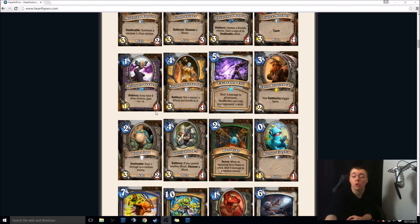1-mana 1-1 Warlock-only card. Battlecry: if you have 6 other minions, gain plus 4, plus 4. So this is potentially a 1-mana 5-5. It requires a lot, but in all honesty, this will probably see some play as a one-of in a Zoo deck, because having a 1-drop is a 1-drop. It's good enough.